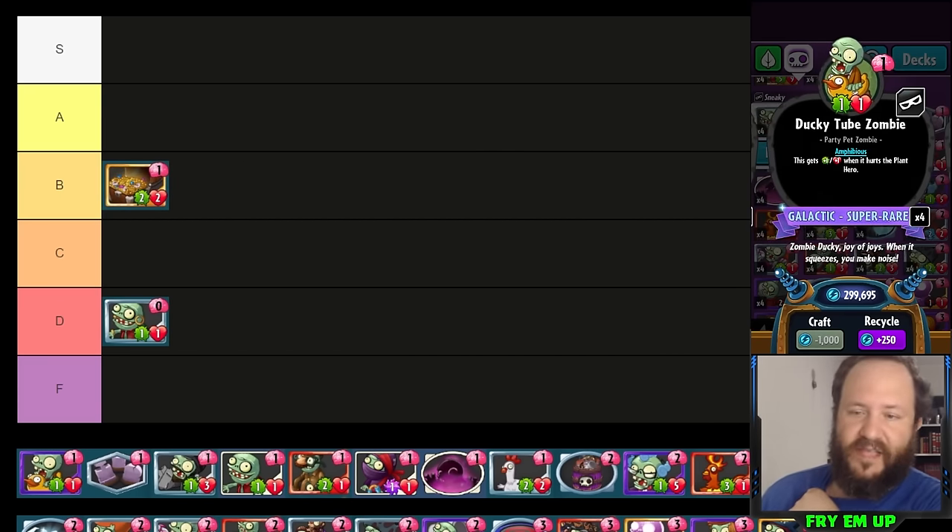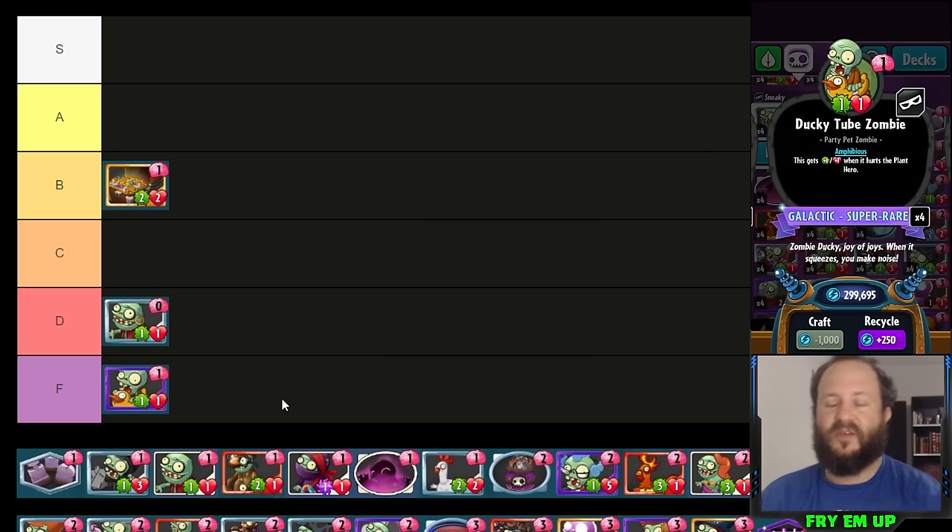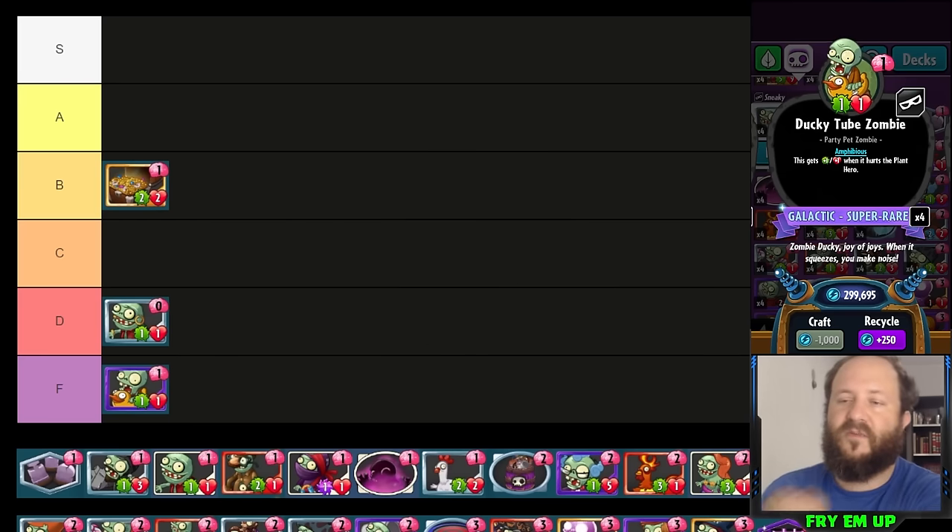Ducky Tube Zombie I'm putting in F tier. I do not know the use of this. It starts off as a one-one so it loses a trade to anything. Even if it does start hitting face and growing the block, it's going to be pinging, giving your opponent all these little block charges — one damage and then two. Usually the fact that they're getting superpowers just makes it not worth it.